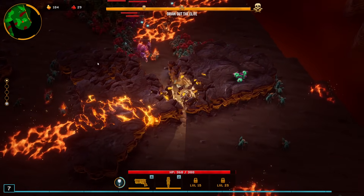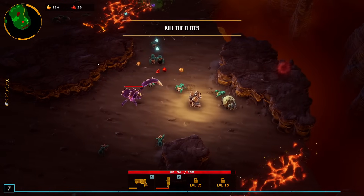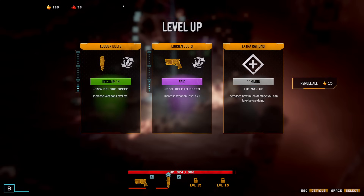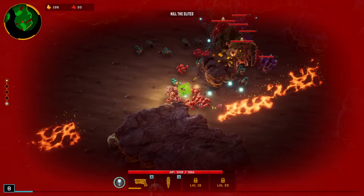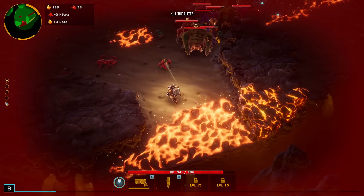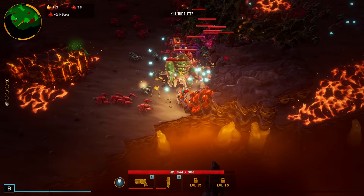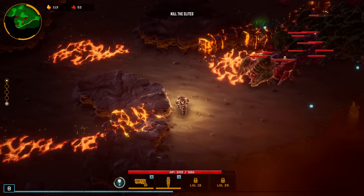I need to make sure I grab the red sugar whenever I can for the permanent HP. The leadburster is pretty weak before it gets the overclocks — it has two of the best overclocks in the game with piercing shots and the triple grenade with a bit lower damage. I don't want reload speed on the bulldog, so I do have to pass up a purple there. The biggest issue is I may not have enough damage for the elites unless I get some early overclocks for the leadburster.